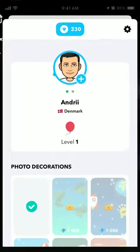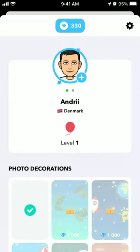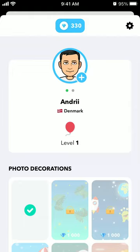Hello everyone. Here is the Hoop app. Just go to your profile and you will see that, for example, I'm on level one right now. So the question is how to level up on this app.